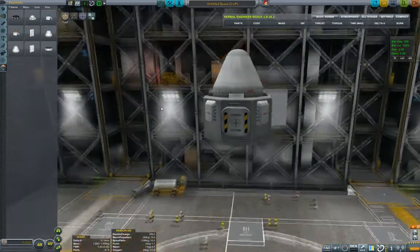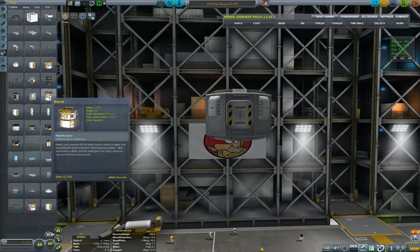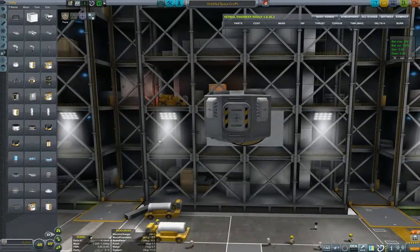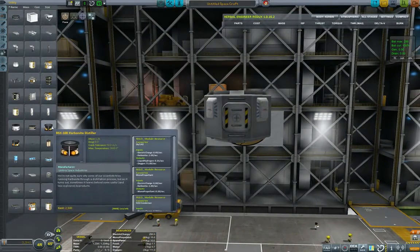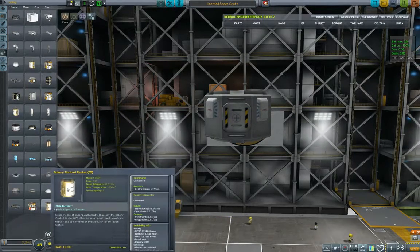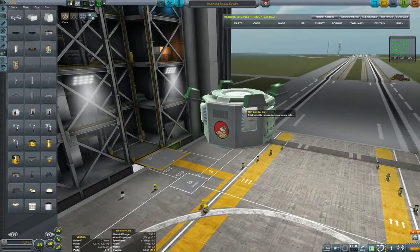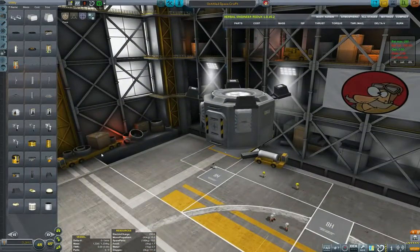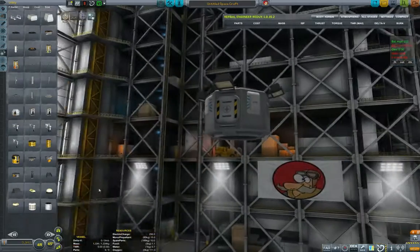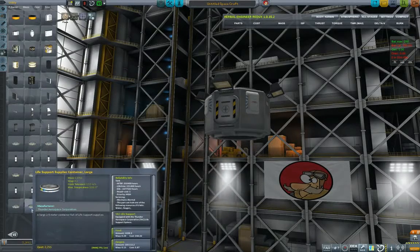For the sciencer craft we want parachutes, a lander can, four radial-attached chutes, and a claw on top to dock with the asteroid. Actually, a claw on top means the Kerbonaut would be facing backwards — that doesn't make much sense. Let's see if we can dock vertically instead; that might require some unconventional design. But I'm getting ahead of myself.